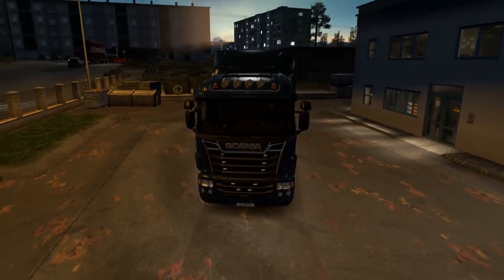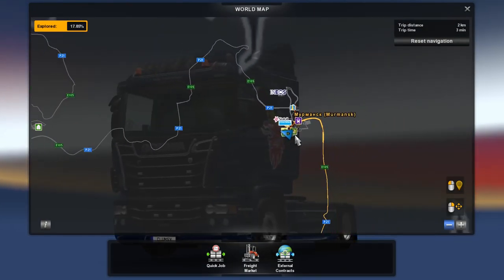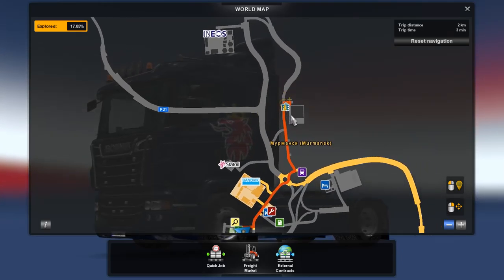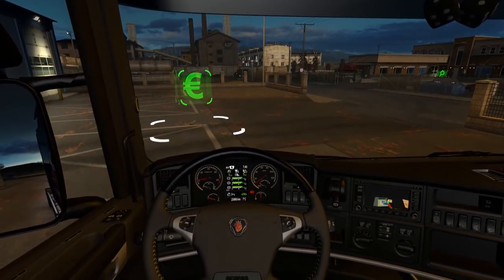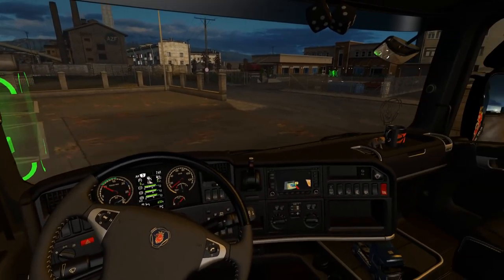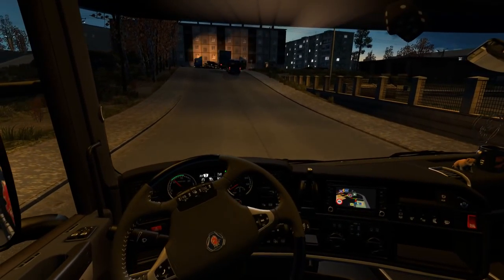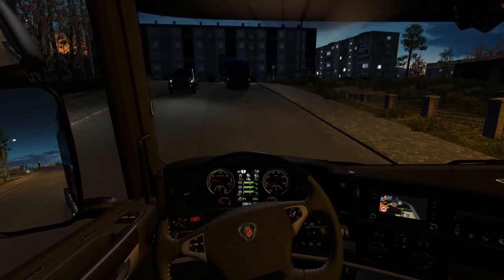Hey guys, Clousey here and welcome back to ETS2. In the previous episode we arrived in Murmansk in Russia, and today we're heading northwards. I found the perfect job to get there, going to this company - not sure how you pronounce it, 'Fie Fie' we'll see. I've had a lot of warnings from you guys that the road up ahead going north is a bit treacherous and dangerous, so we have to be very wary of what kind of load we're carrying.